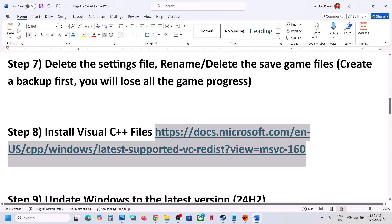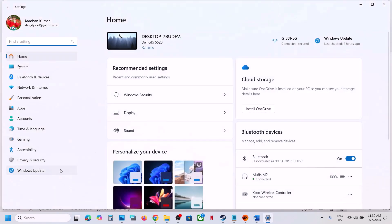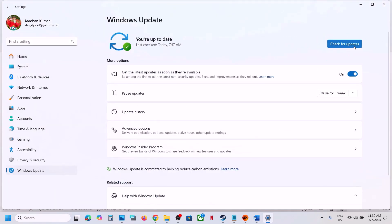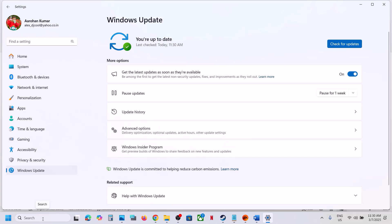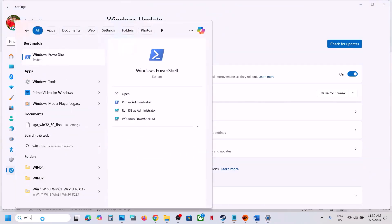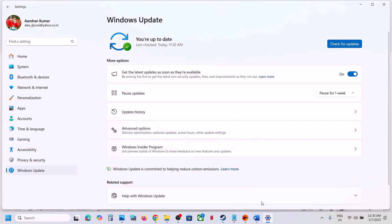The next step is to update Windows to the latest version — this is important. Open Windows Settings, go to Windows Update (or Update & Security on Windows 10), click Check for Updates. Once all updates are installed, restart your computer and launch the game. Make sure Windows is updated to the latest version — currently version 24H2.